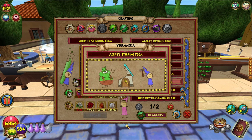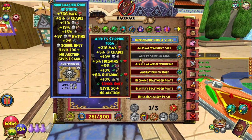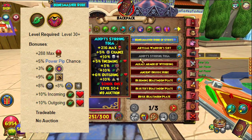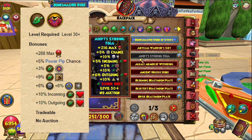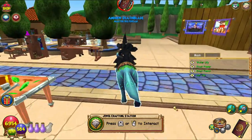Create — there we go, easy peasy, we made it! Let's quickly look at its stats and compare it to the Zeus Robe, which will be on screen as always. It has 216 max health, 5 power pip, 10 death resist, 5 incoming heal, 3% life accuracy, 10 life damage, 6 outgoing heal, and 10 myth resist. Life school only, level 30 plus, no auction.